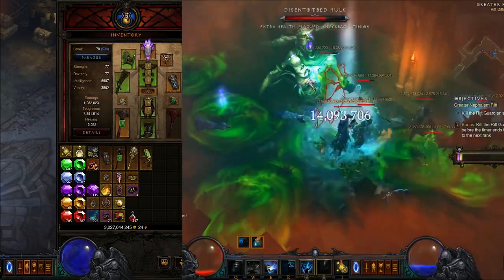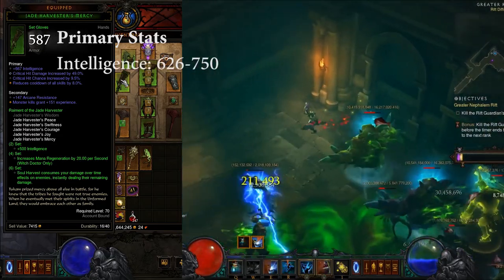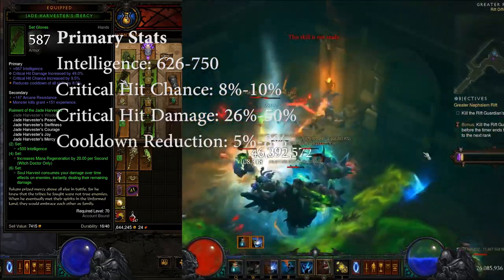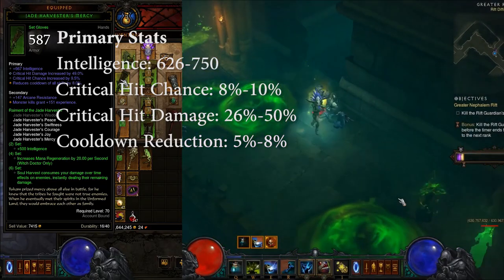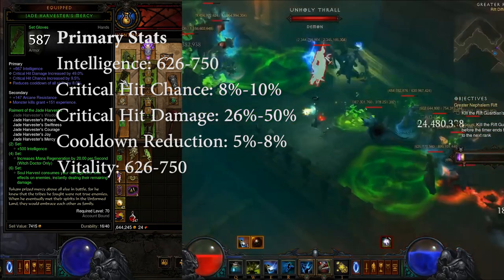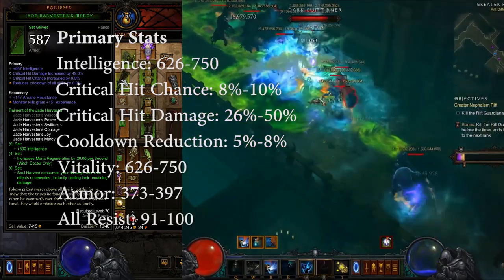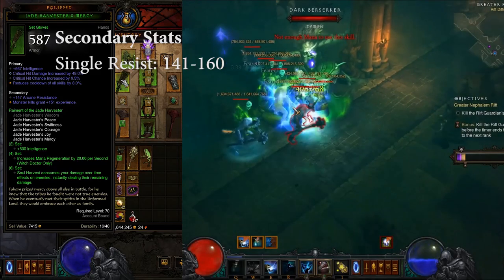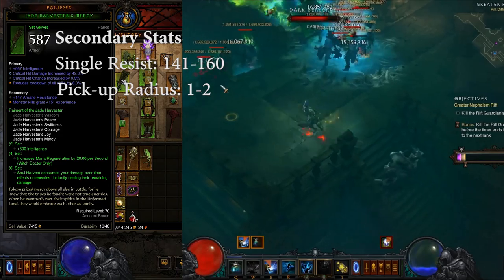The first piece of Jade we're going to talk about are the Jade Gloves. For primaries, you want Intellect which rolls up to 750, then Crit Hit Chance which rolls up to 10%, then Crit Hit Damage which rolls up to 50%, and then Cooldown Reduction which rolls up to 8%. If you can't get all 4, throw in defensive stats: Vitality which rolls up to 750, Armor which rolls up to about 400, or All Resist which rolls up to 100. For secondaries, you want a Single Resist — like Arcane Resist which rolls up to 160 — and Pick Up Radius, which rolls either 1 or 2.